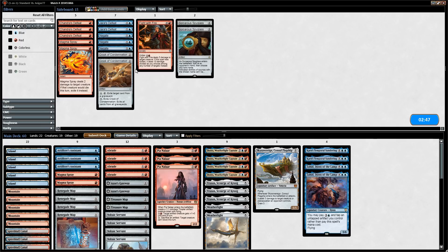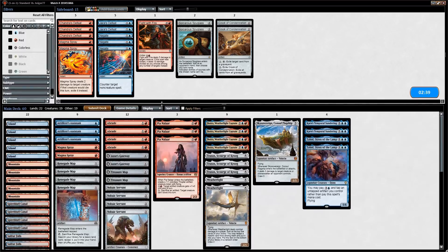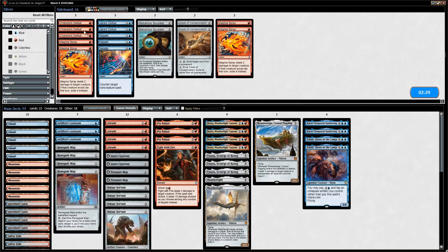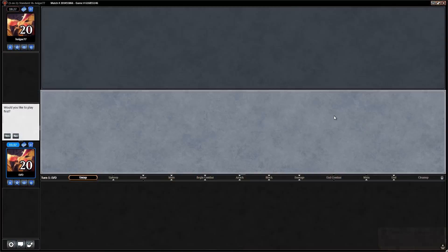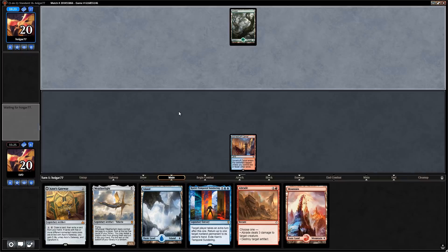Looked very good for a second but then Multani happened. Don't have a ton of sideboard cards for this matchup necessarily — opponent is just ramping. Could bring in Spyglass to name Walking Ballista but that's not a big problem for us. Fight with Fire is a little better than Magma Spray in this matchup. Didn't see giant red creatures for Chandra's Defeat. Magma Spray has utility against the Phoenix — I think we keep it in. Run it back, hope opponent doesn't draw as many Abrades.